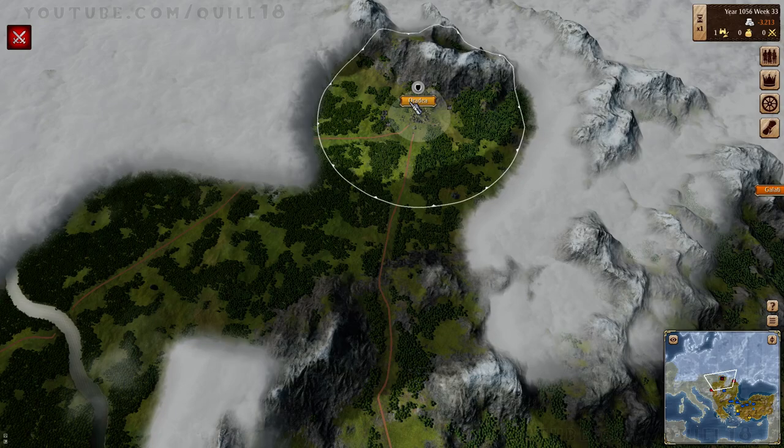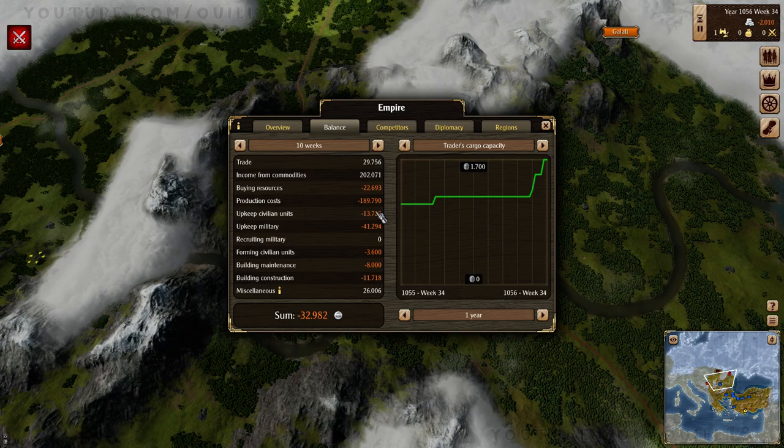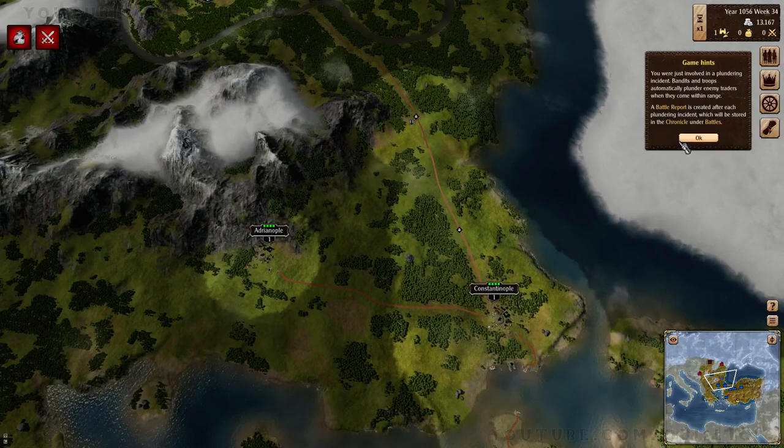If we grab this, we're going to split this guy's empire in half. At some point we might want to declare peace. Money's a little tight. How is my balance sheet looking? Negative right now. Some of that includes the production cost - production cost is the actual cost of producing goods, but this is not building cost. Building construction over here. Military upkeep is a little high - a lot of things are high. We do have some extra traders.